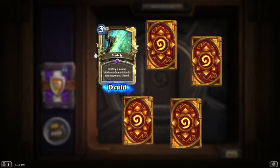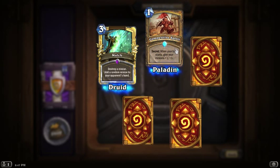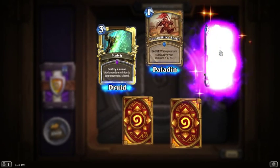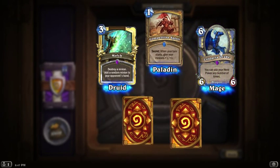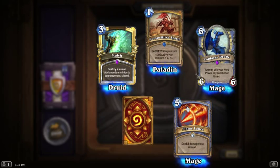First one's an epic. Let's try a minion — add a random minion to your opponent's hand. It's not too bad. You want a rare? Seeker: when your turn starts, give your minions plus one. It's not too bad. Another epic? Man, this is a great pack, and it's a mage card — you can use your hero power any number of times. Yeah, I usually play mage, but I don't think that's good in my mech days. Two epics and a rare in one pack — it's really good.